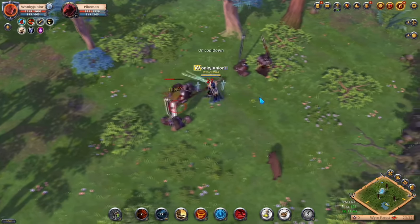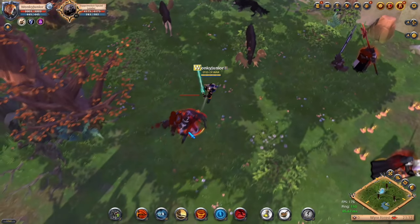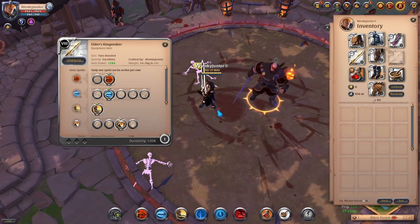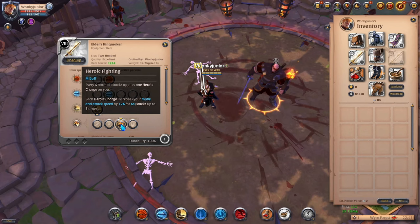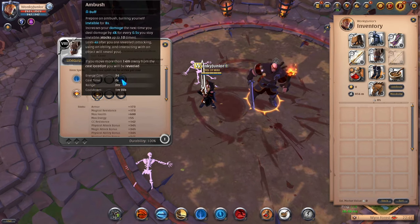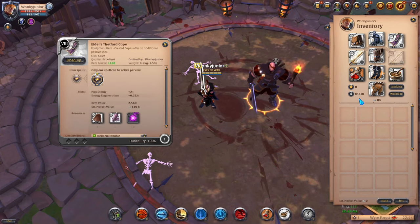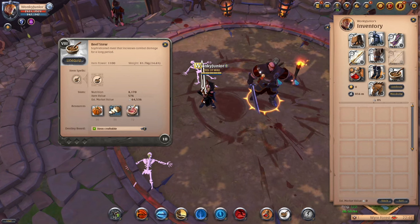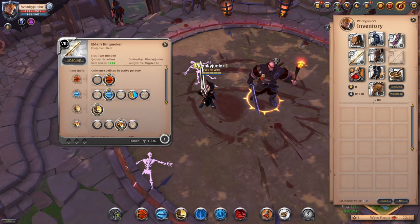Moving over to the last and final solo build, which is the Kingmaker. This build is mainly used for corrupted dungeons and PvP, but with a few changes it can also work for fame farming and open world. For the weapon go with the Kingmaker. For Q pick the second option, for W pick the second option as well, and for your passive go with Heroic Fighting, which is the third option. For the helmet use the Guardian Helmet, third ability and first passive. For the chest armor go with the Assassin's Jacket, third ability and first passive. For the boots go with the Demon Boots, third ability and second passive. For the cape pick the Tetfer Cape, and for consumables use healing potions and beef stew. For fame farming, switch to poison potions, change the Assassin's Jacket to the second ability, and choose the fourth W ability.